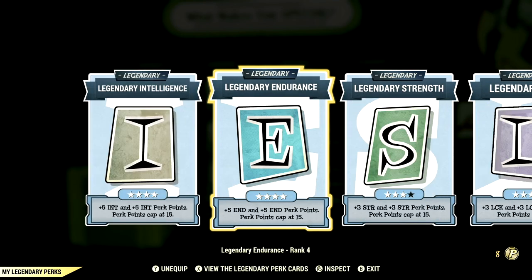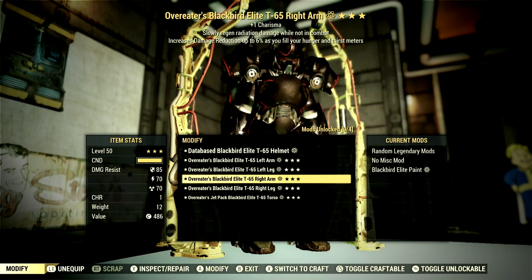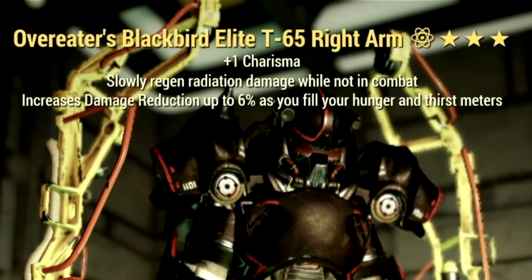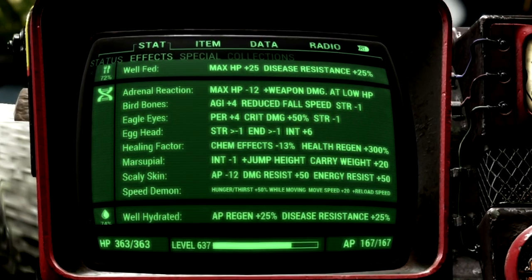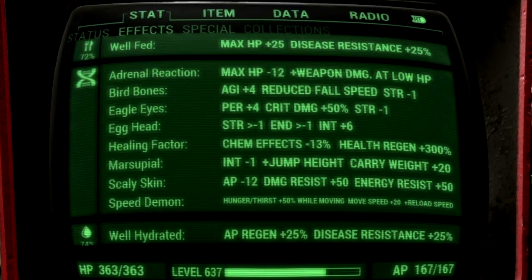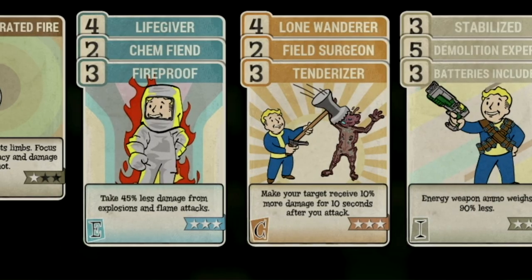Now let's get to my armor and mutations. What we're using is a full set of Overeaters T65 Power Armor. The reason we go with Overeaters is because it increases damage reduction up to 6% as you fill your Hunger and Thirst meters. If you eat a perfect bubblegum, your Hunger and Thirst meters will be filled for a full hour. The mutations we're using are Adrenaline Reaction, Bird Bones, Eagle Eyes, Egghead, Healing Factor, Marsupial, Skull, Skin, and Speed Demon. This is my complete in-game Gatling Gun loadout.